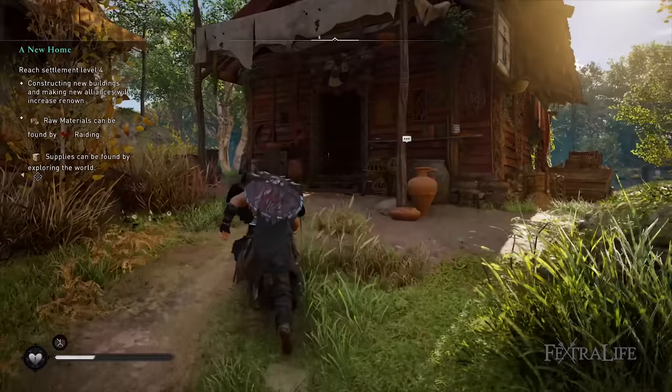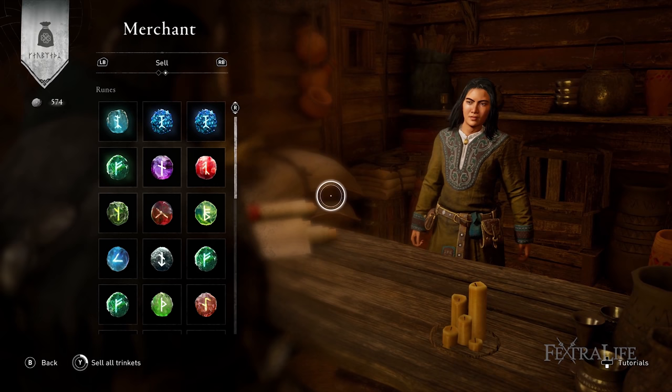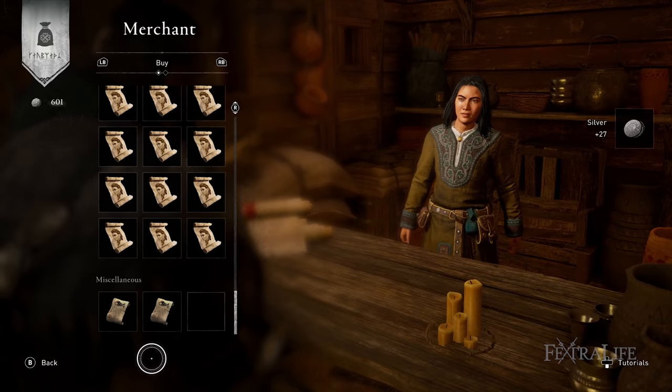Complete a quest for the seer's hut to delve into strange visions with Valka, or get the cartographer who will sell you maps to abilities, gear, ingots, and raw materials. The cartographer was my choice as I wanted to find abilities and gear as soon as possible. Each map costs under 50 pieces of silver. For more details and on the higher levels of the settlement, feast buffs, and such, check out our dedicated guide on the wiki.